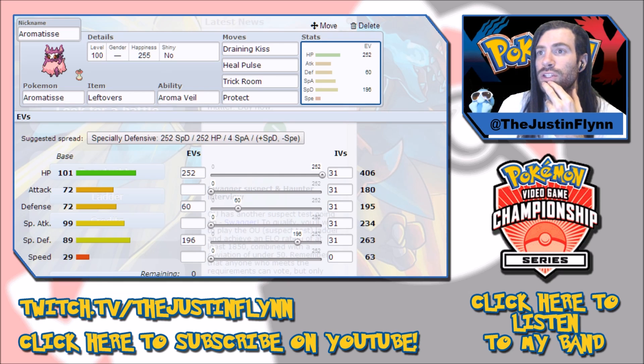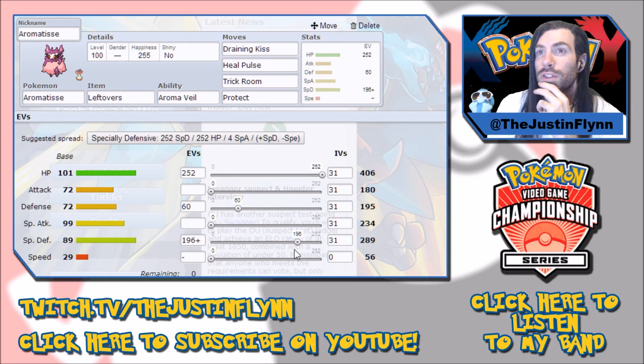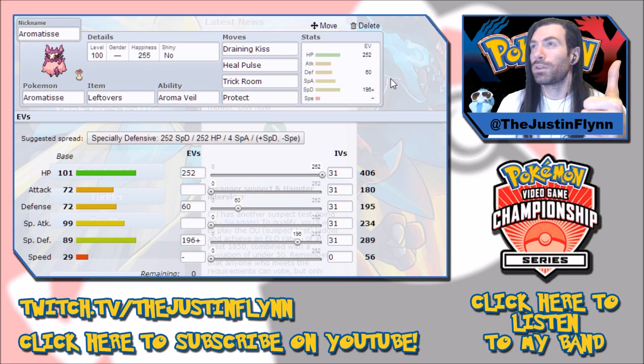We're switching the nature — she's Sassy, which makes her super slow so she's almost always the fastest under trick room. I think one of the only Pokemon that outspeeds her in trick room is Ferrothorn, which is so annoying against trick room teams. But that's it — that's the Aromatisse build. Build yourself one and run with it; she's fun, I actually like Aromatisse a lot. Thanks for watching, and don't forget to subscribe on YouTube — peace.